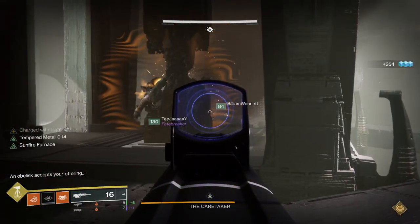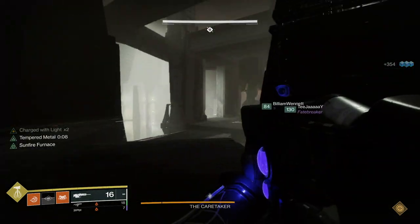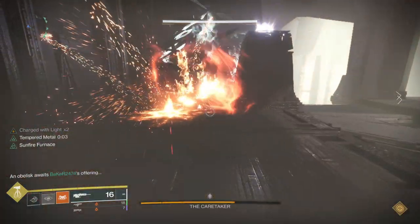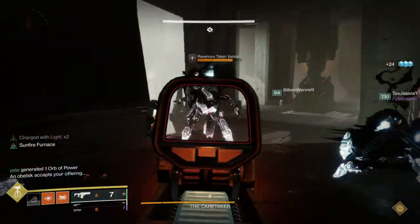Meanwhile we had people collecting symbols as normal. From there we prioritized getting our runners their stuns, so whoever was available after running or entering their symbols would get the next stun and then they were free to keep running symbols. If no one was available then one of the guys on the sides dealing with ads could pop a stun just to keep the boss far from the obelisk and get our stuns in.